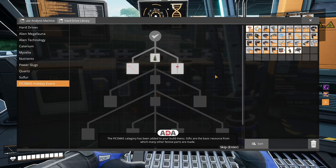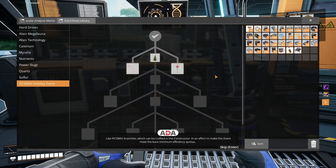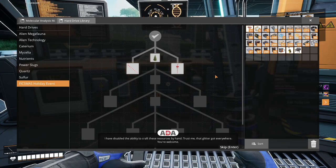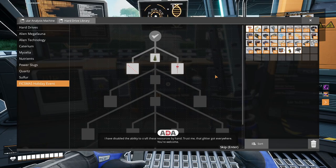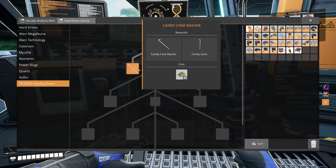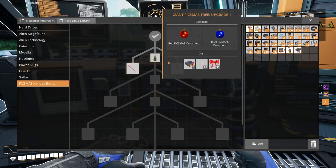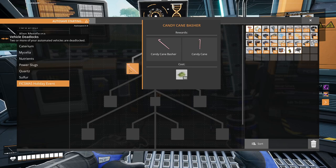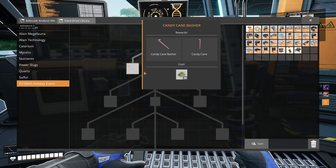Gifts are the basic resource from which many other festive parts are made, like Fixmas branches, which can be crafted in the constructor. In an effort to make this event meet the bare minimum efficiency quotas, I have disabled the ability to craft these resources by hand. Trust me, that glitter got everywhere. You're welcome. This needs 50 branches. This needs 10 candy canes. Candy cane basher and candy cane. So we need 50 trees.